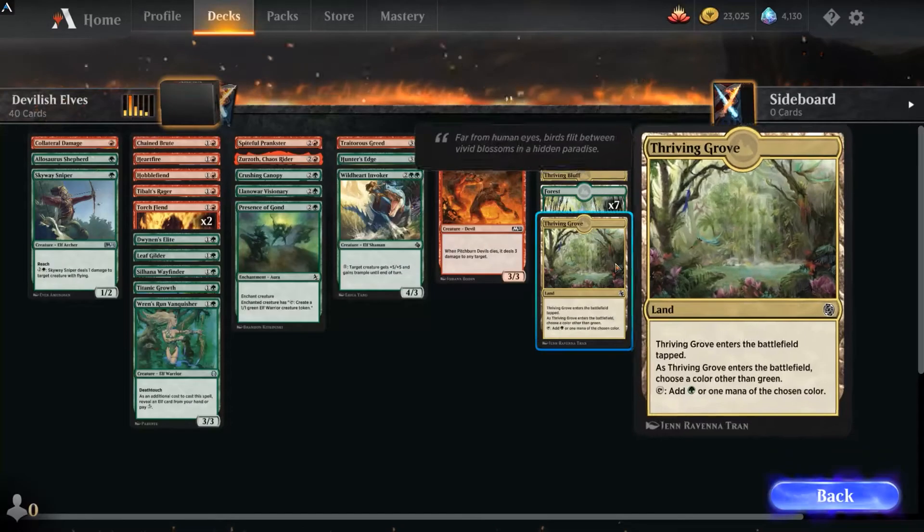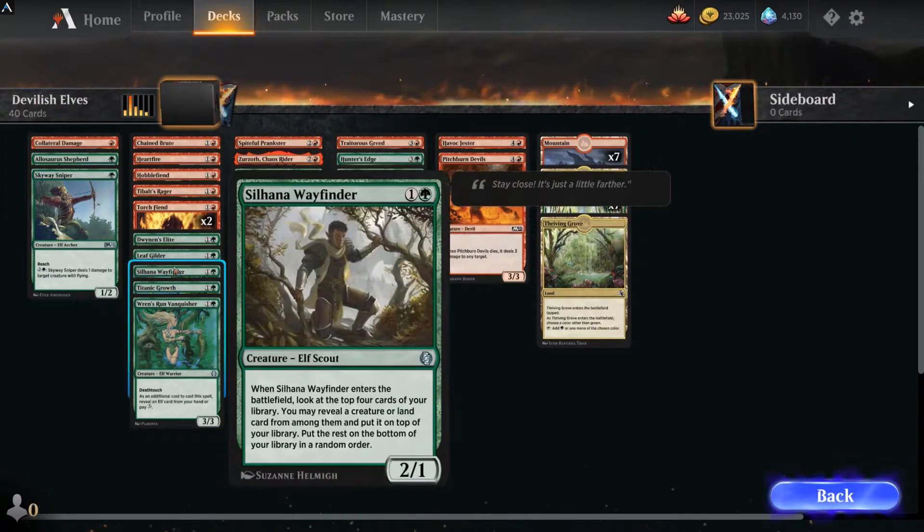Then I pick Elves, because I'm guaranteed either Craterhoof Behemoth or Allosaurus Shepherd. And I end up with Allosaurus Shepherd.